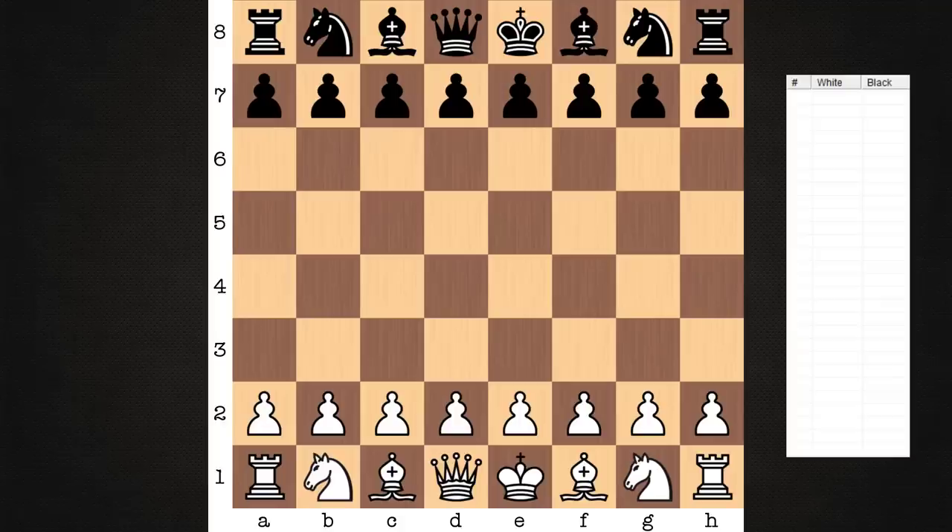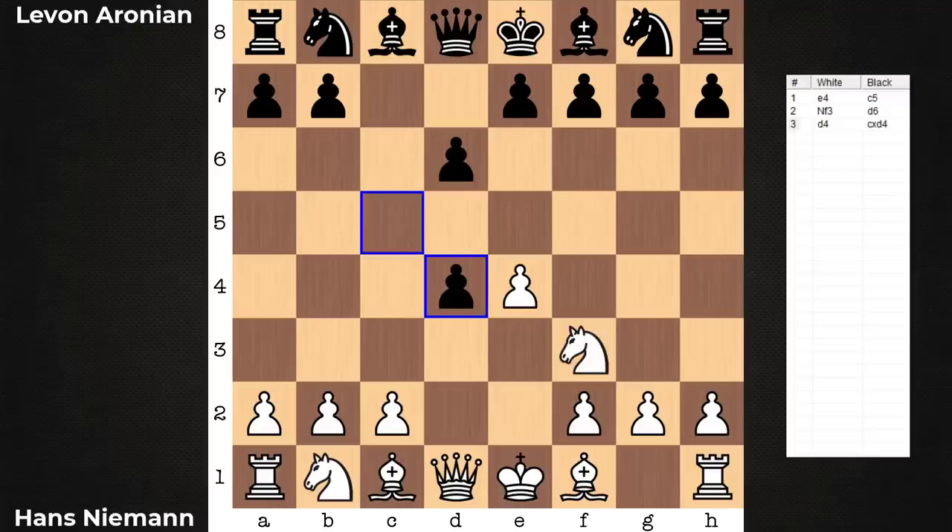Hi everyone, it's Jerry. Let's have a look at a game from the Julius Baer Generation Cup. This is an online event with rapid time controls, 15 minutes plus a 10 second increment. On the white end, Hans Niemann, and he's paired against Levon Aronian. Let's have a look.